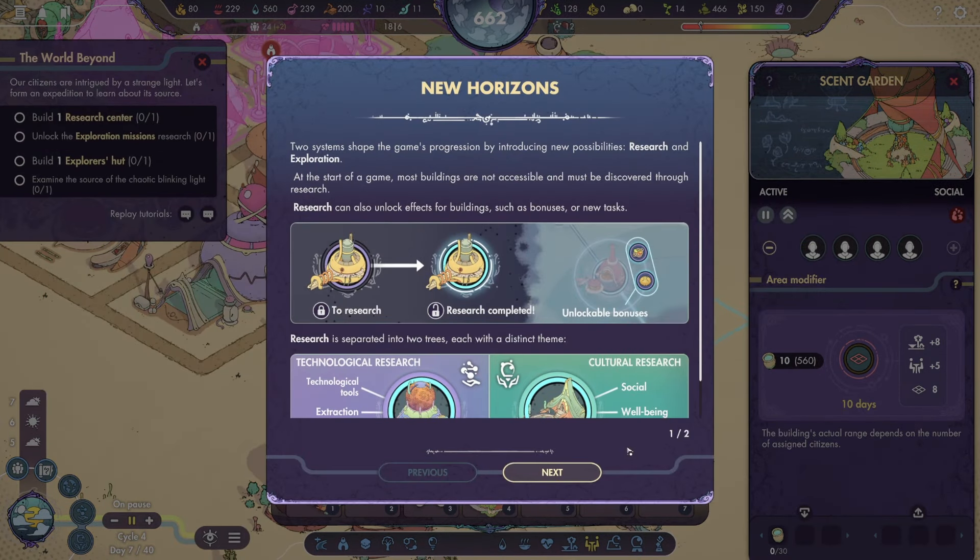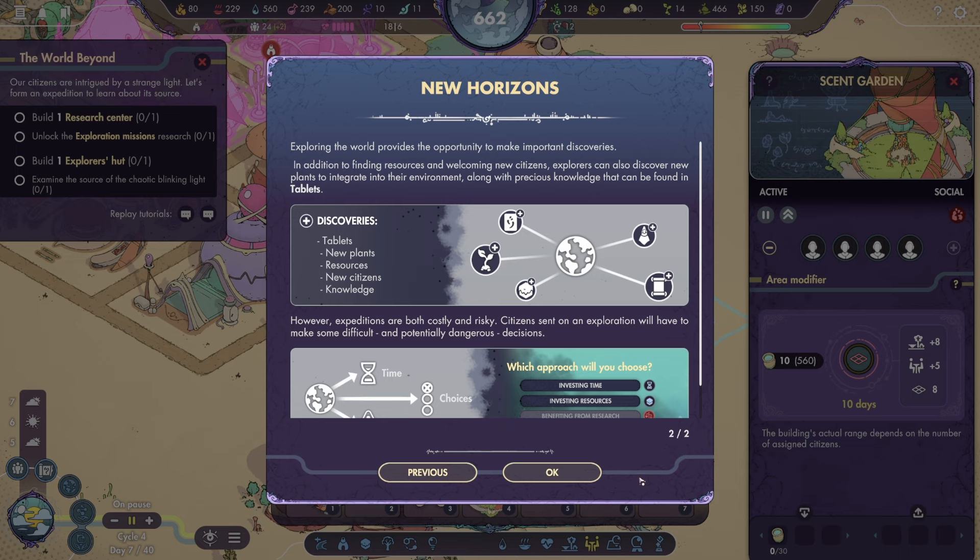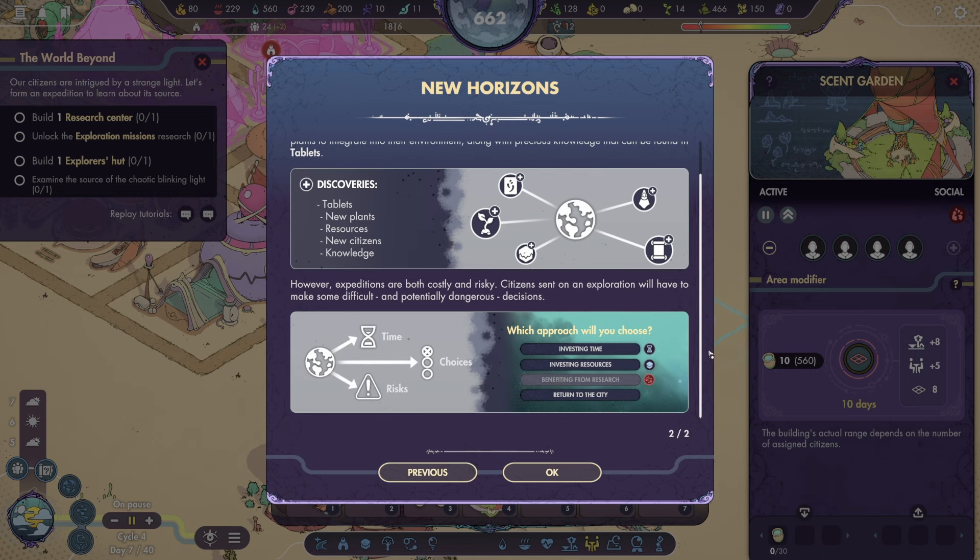I wonder if we see citizens actually using these items — like relaxing under the sun awning or sitting on a bench. Assign four citizens. Is that everybody? Waiting for available citizens. You left to eat. The call of the unknown — the citizens have noticed a strange phenomenon: a luminous dot blinking chaotically and only visible at night. They fear it could be a distress signal. Numerous volunteers have asked to investigate it and organize a rescue operation if need be. Let's select some explorers and equip them for the trip.